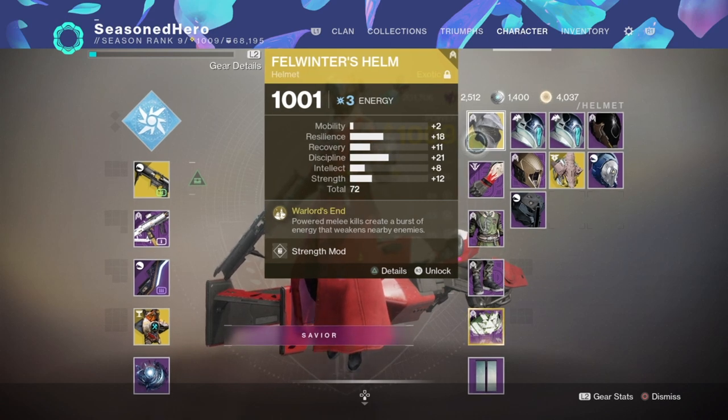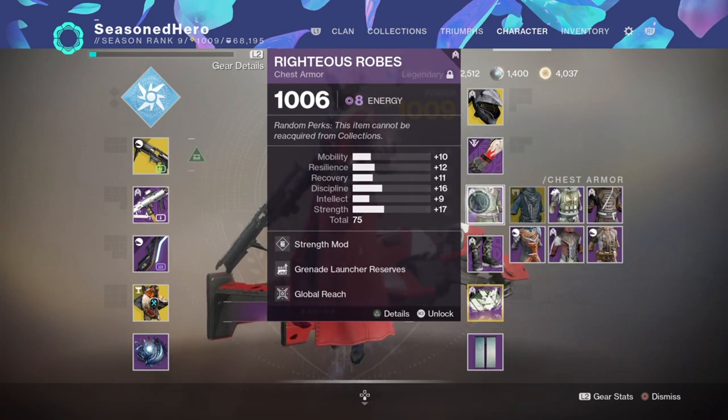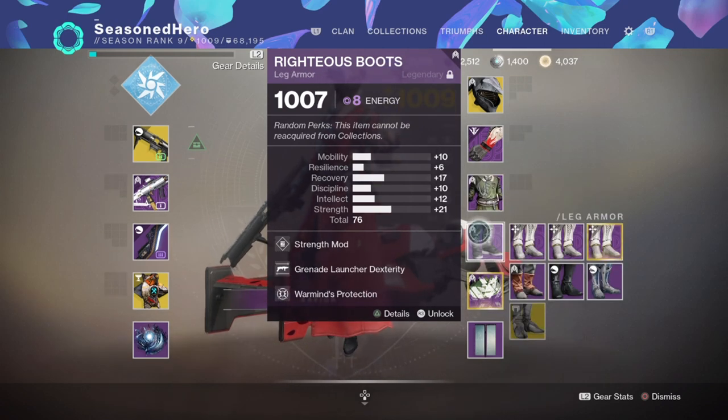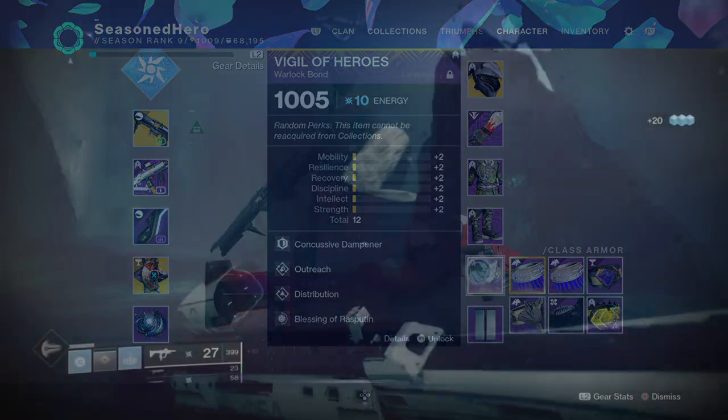With the main subjects covered, here are the mods currently being used for the build. Head: Resilience mod. Arms: Strength and Cellular Suppression mod. Chest: Strength, Grenade Launcher Reserves, and Global Reach mod. Legs: Strength, Grenade Launcher Dexterity, and Warmind Protection mod. Bond: Concussive Dampener, Distribution, Outreach, and Rasputin's Blessing mod.